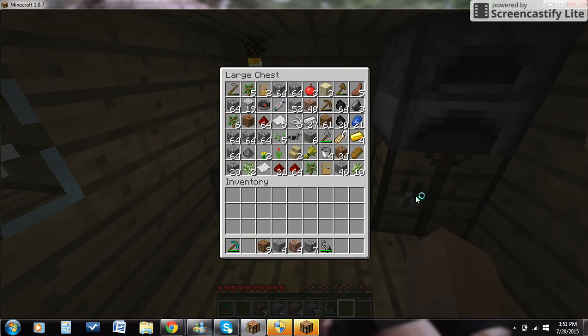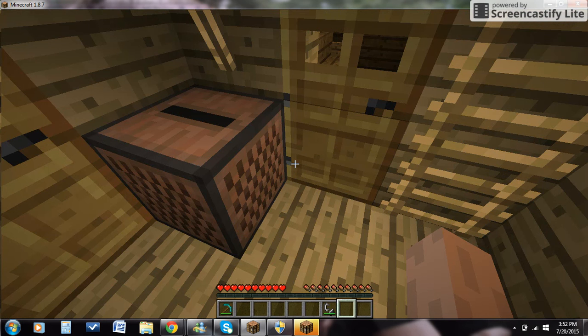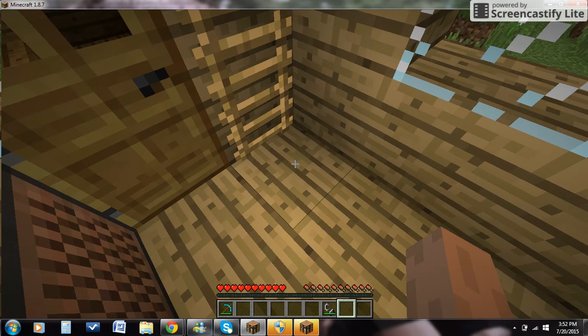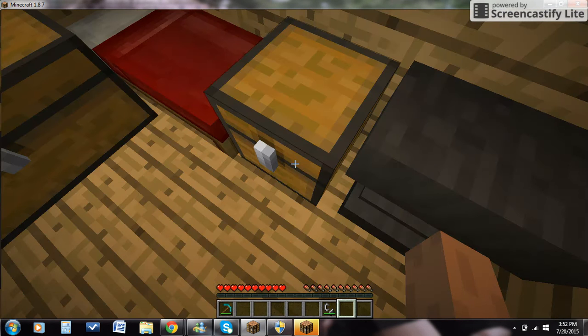We can put our cobblestone in here, like that. We can probably put our dirt in here like that, and we can put this in here too. Then we'll go upstairs and put our diamond pickaxe away.